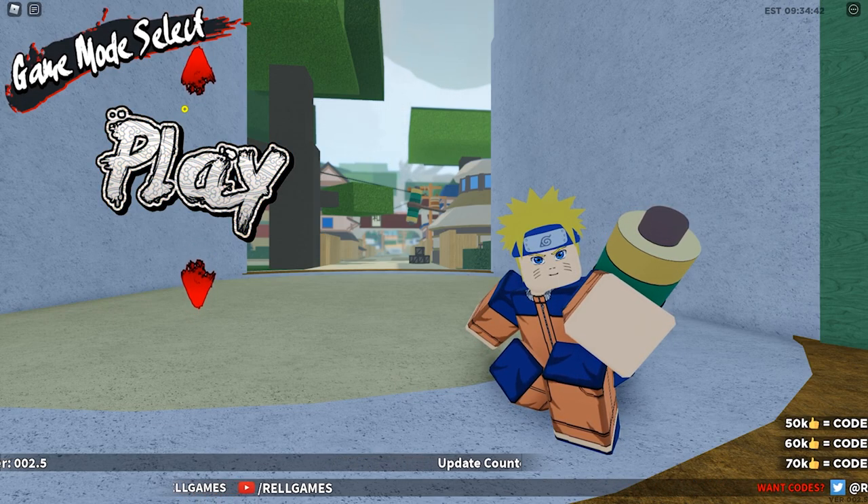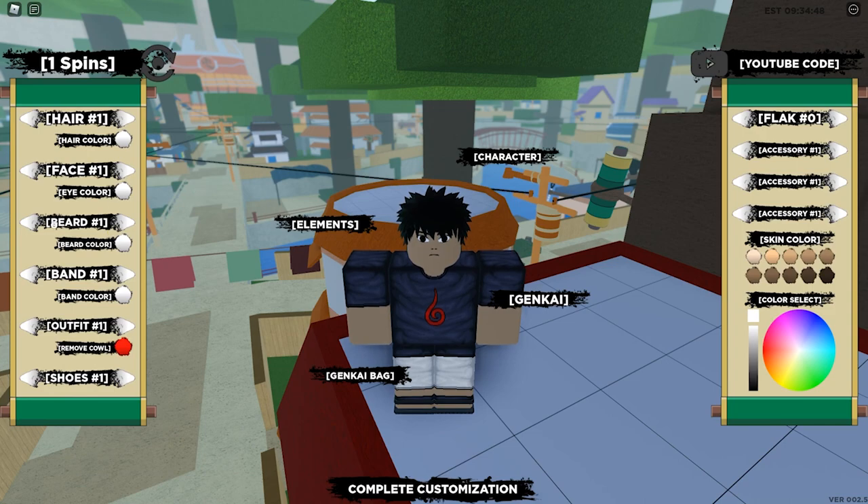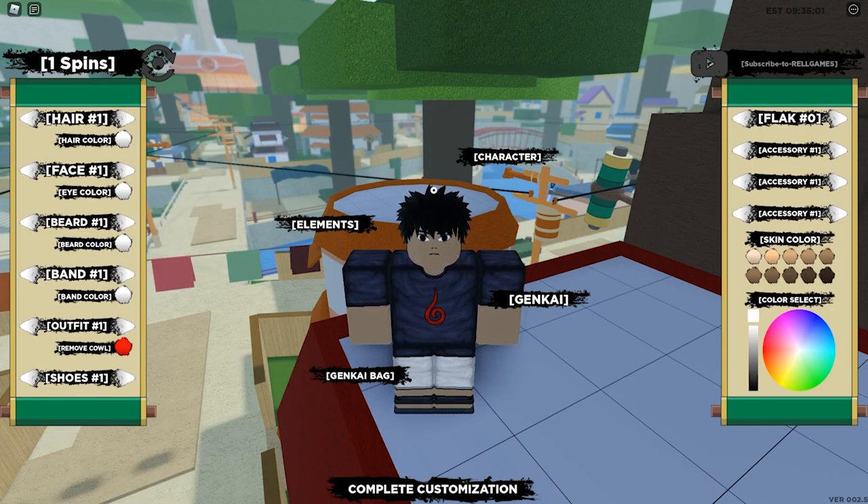Before I begin, I've got new codes for version 2.5 — let's get those out of the way. First code: 'RelVex' — capital R, capital V, exclamation point. Already used that one. Next one: 'RelSin' — no capital S, exclamation point, already used. Last one: 'SubToRelGame' — kind of a weird way to spell game, but it is what it is.